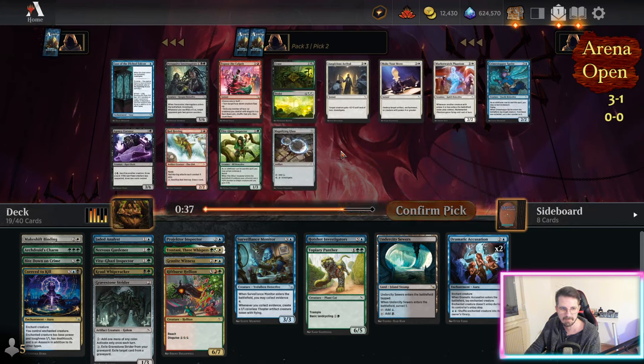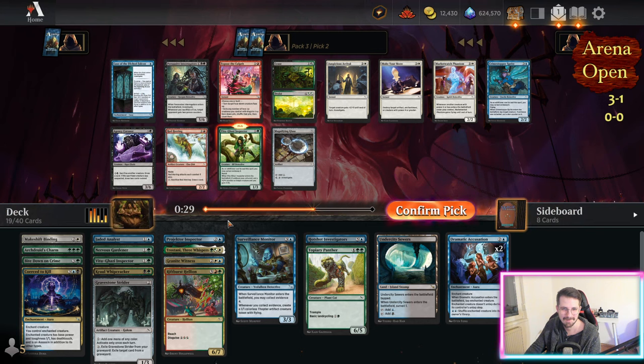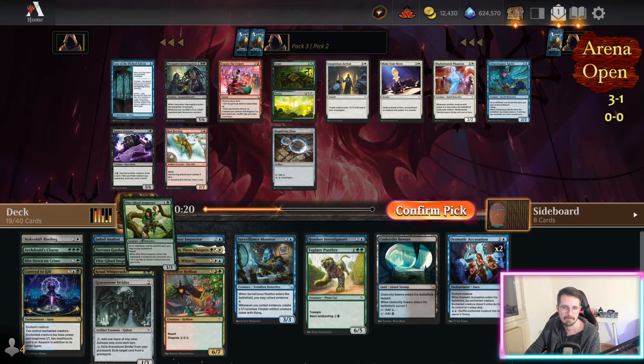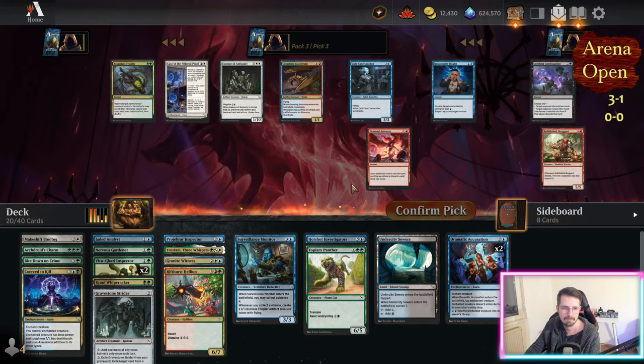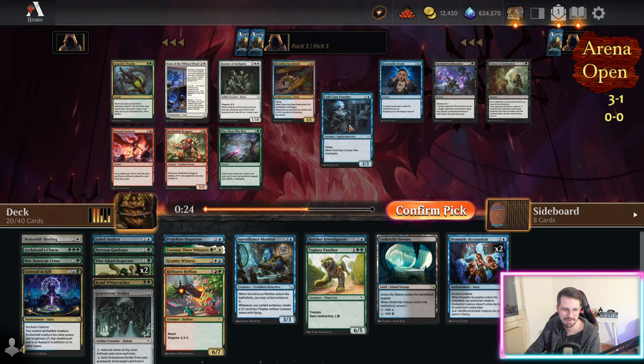Pack two gave me enough white that I kind of could have made a white deck, but from pack one it really looked like there was no way. They went this way — maybe something wheels. I would like to play it if it wheels. I'm not gonna splash red — hopefully I don't get some good red cards to splash for.